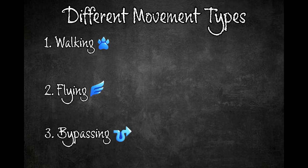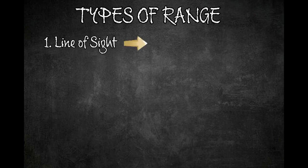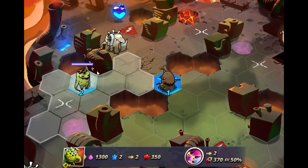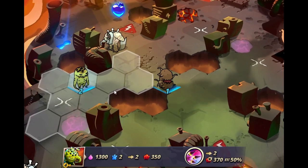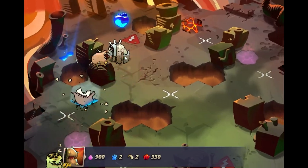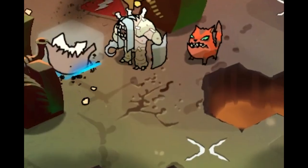Flying units are the only type that will not die when pulled or pushed into an abyss. There are two different types of range: line of sight range, indicated by a straight arrow, and lobbing range, indicated by a curving arrow. Units with line of sight range can only target units within their line of sight — if the target is blocked by an obstacle or another phobia, you cannot attack. Units with lobbing range can attack over obstacles and other phobies.